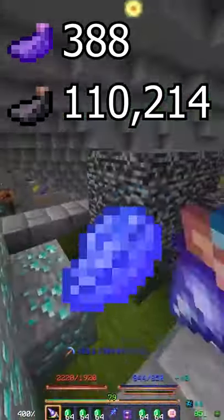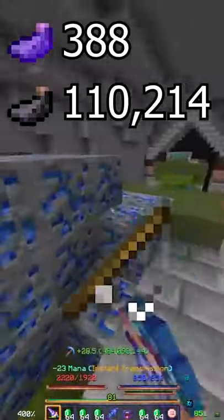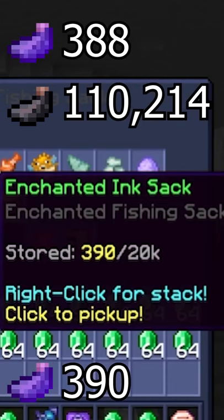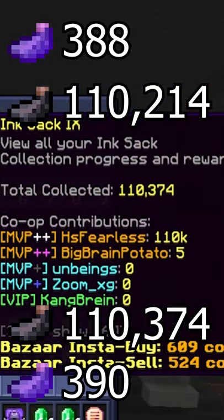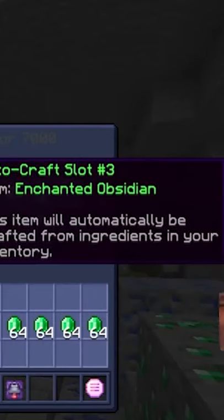Instead, it will give you an enchanted Ink Sac, making it one of the best ways to fish squids while mining Lapis. 12 seconds later, we have mined two enchanted Ink Sacs — collection is now 110 to 374. Easy clap. The best squid fishing method in the game.